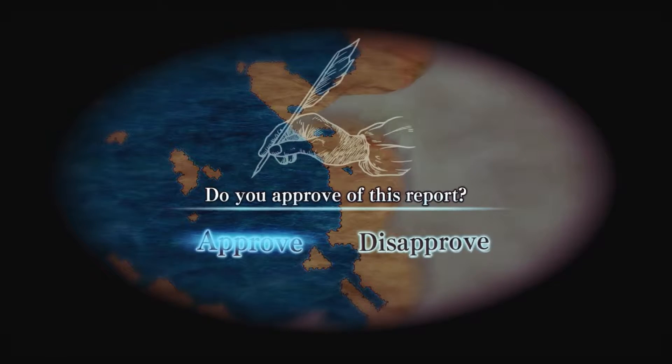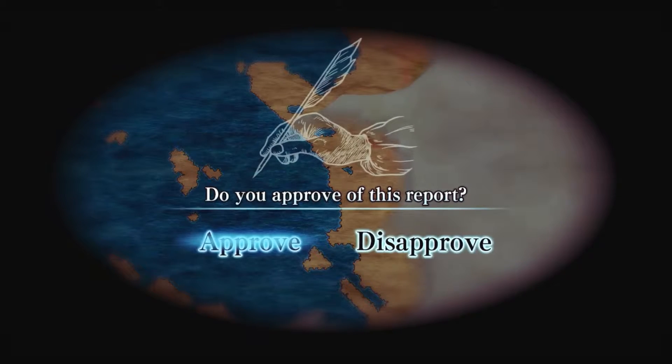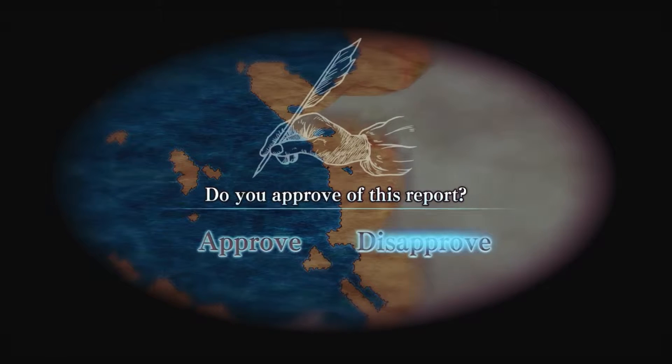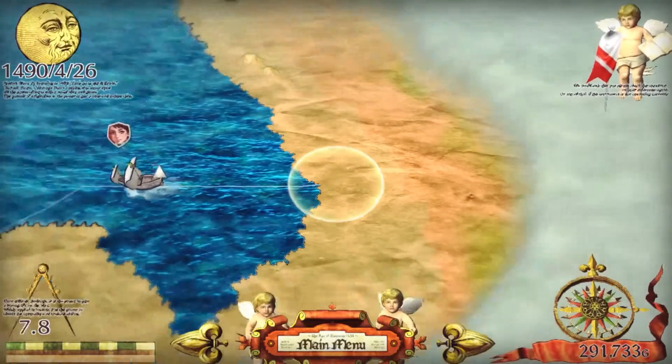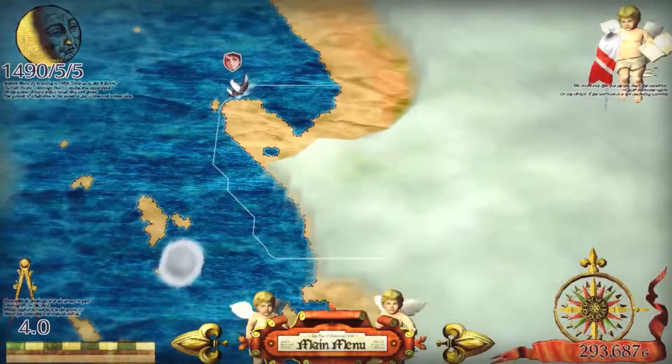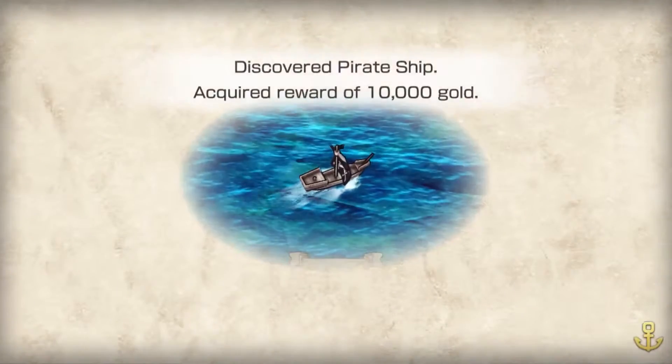Approving the journey locks all discoveries in place, and adds any treasure or land to the world map. If you choose to disapprove the discovery, you may send your admiral out again. The next time you review their report, you may find they have discovered something completely different.